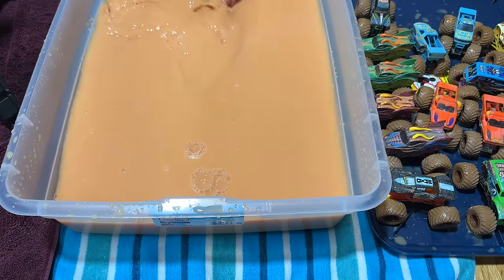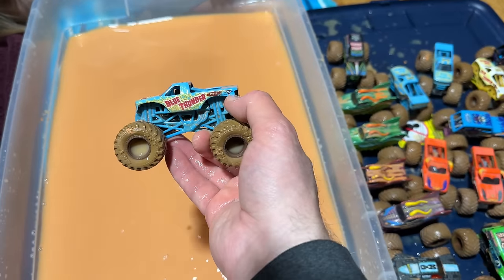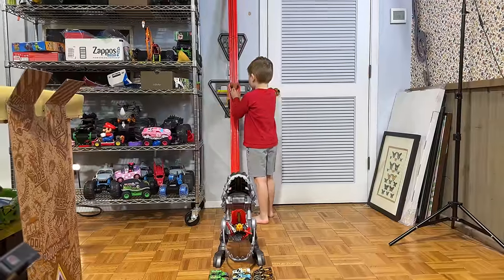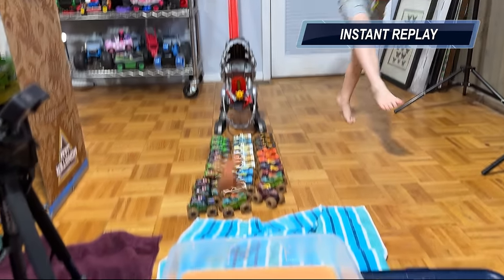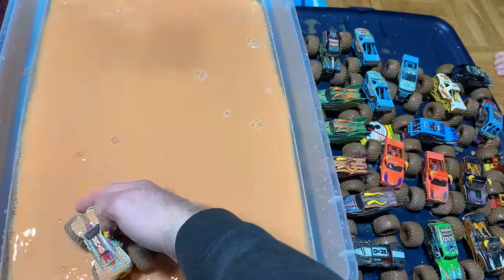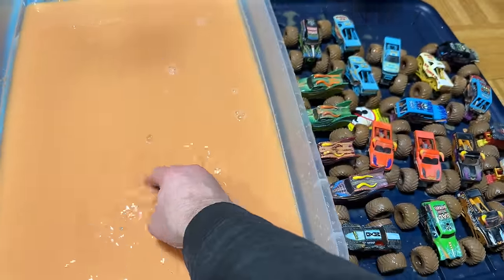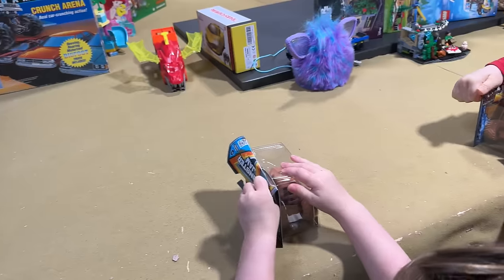Nice, barely got that one in — hit the side, banked it in! Blue Thunder, one-one-seven. Here comes Max D. Oh, it's a good jump! He's got like a red and purple flames on the silver body — that's a cool one. The last two: Son of a Digger and Grave Digger.